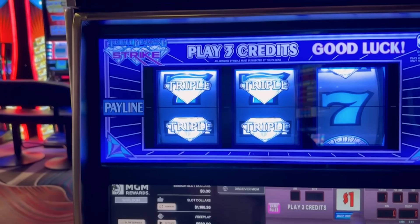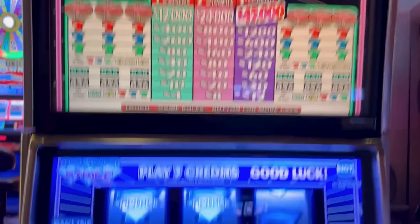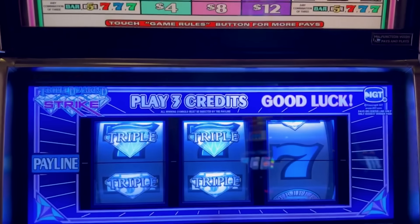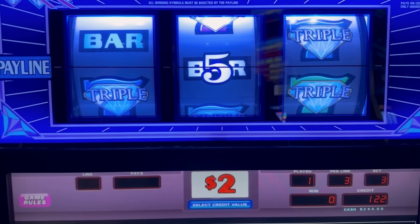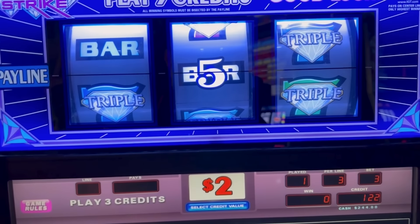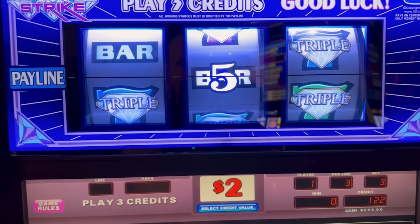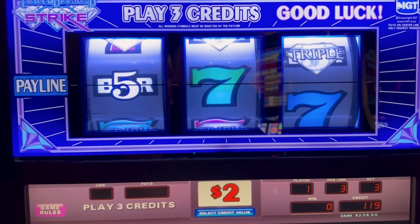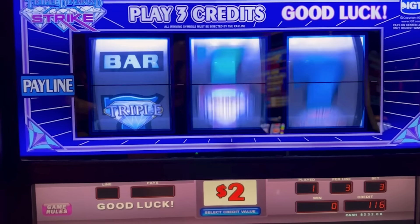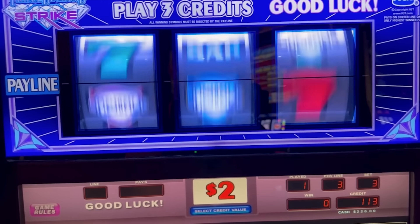Put in 250 bucks. We'll change the denomination here. It's three credits, so $6 a smack. Not a lot, but the reason why I'm not doing $5 to do $15 a smack on this three-credit machine — if it was a two-credit one, maybe I'd do the $5 or $10, but I really don't want to put $15 a smack into Triple Diamond Strike or any variant. It's a pretty volatile machine, it's difficult.